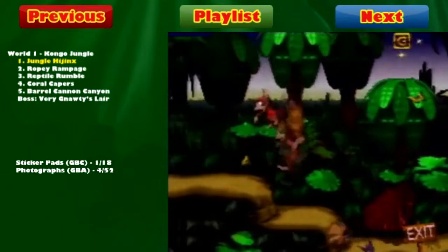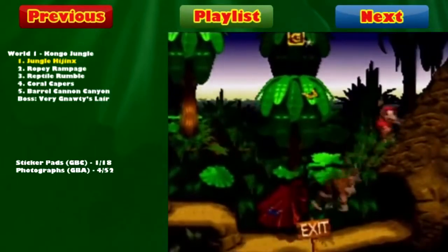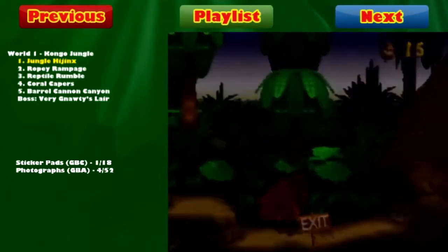Finally, as we get near the end of this level, night turns to day and the rain and thunder stops. Before we exit, we'll just collect our G here, get our extra lives, and be done. Pretty simple.